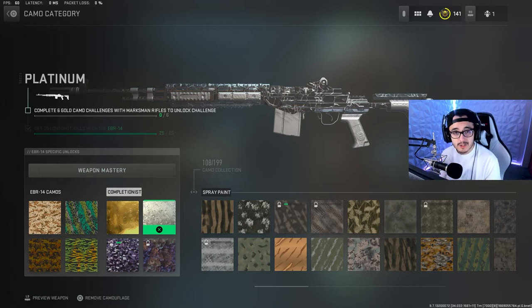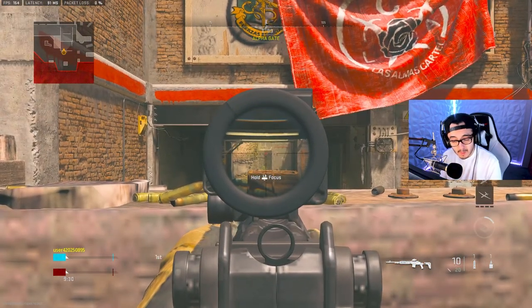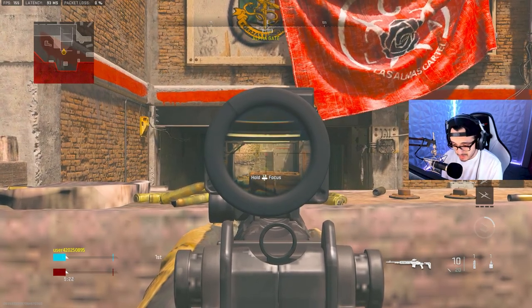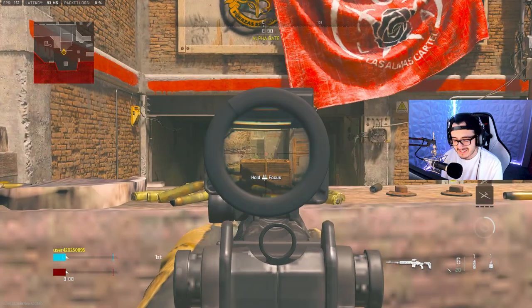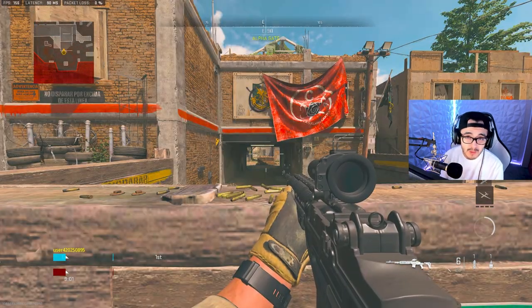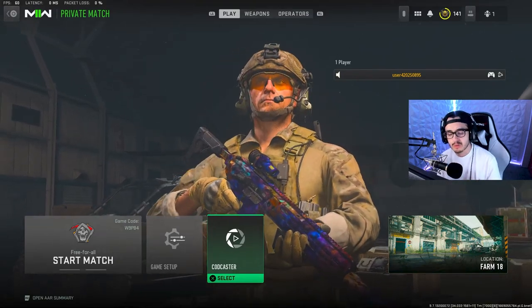Some good long shot spots are the mid wall in Shoot House. This one is by far the best and easiest one. There's always gonna be someone on the other side of this wall or close to it. Anything around this range right here is a guaranteed long shot. But if you don't want to play Shoot House, here are some spots where I got my long shots done before Shoot House went live.